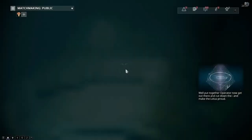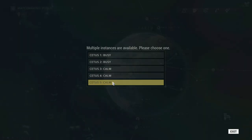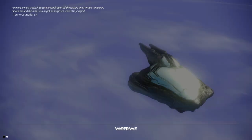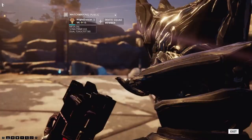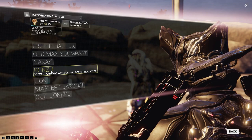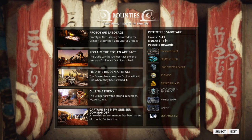Let's go to Plains of Eidolon - but don't go straight there, go to Cetus first and go to Konzu. When you go to Cetus, explore a little bit and fast travel to the bounty guy, Konzu. Go to bounties and do a few bounties so you can get reputation with him. Do a few of them to get around 2,000 to 3,000 bounty standing.